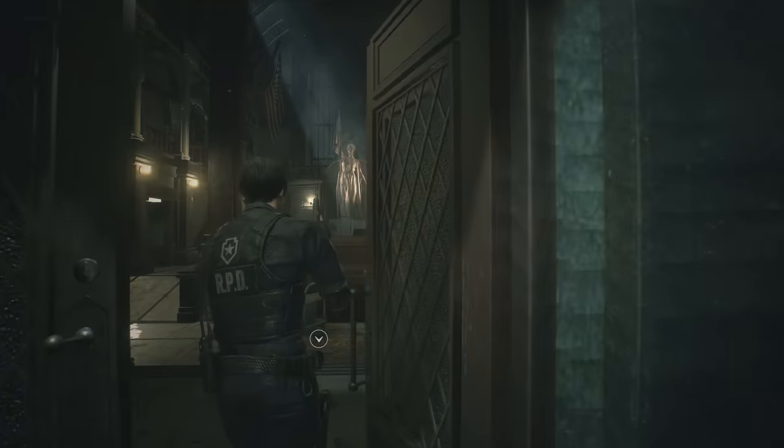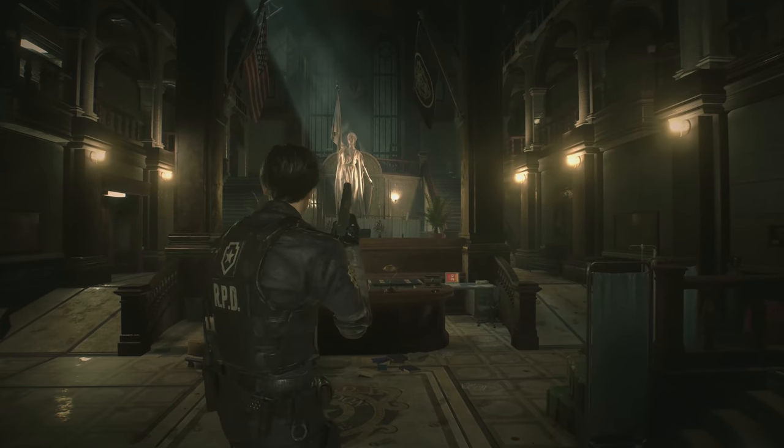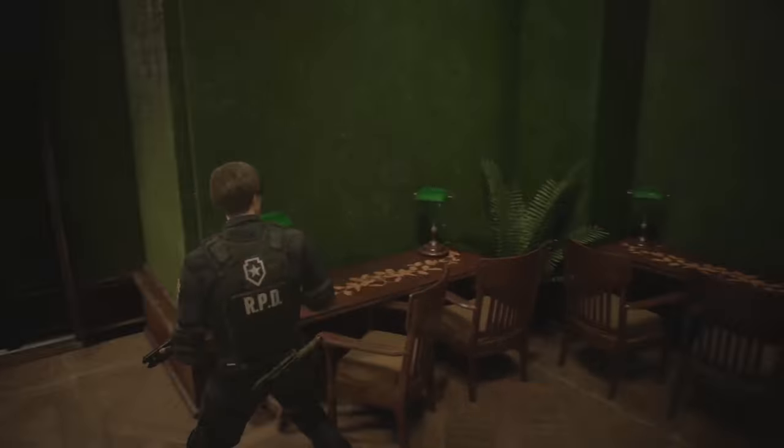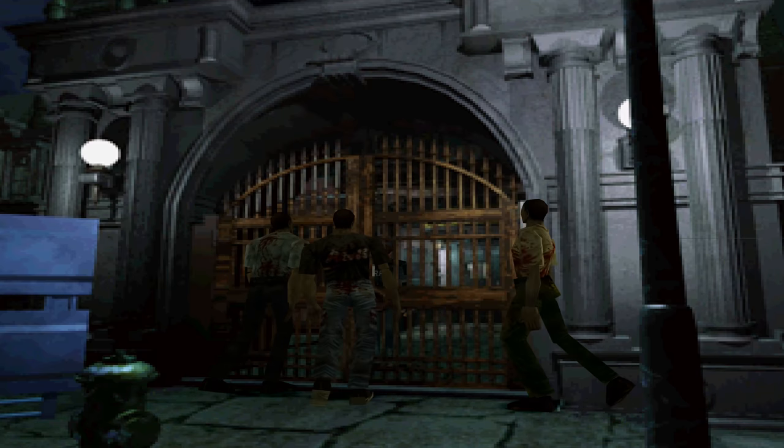The Resident Evil 2 Remake one-shot demo has been out for a few days, and with the 30-minute time limit, many people spent their time rushing to complete it. So let's take a look at a few secrets, easter eggs, and callbacks that you may have missed.